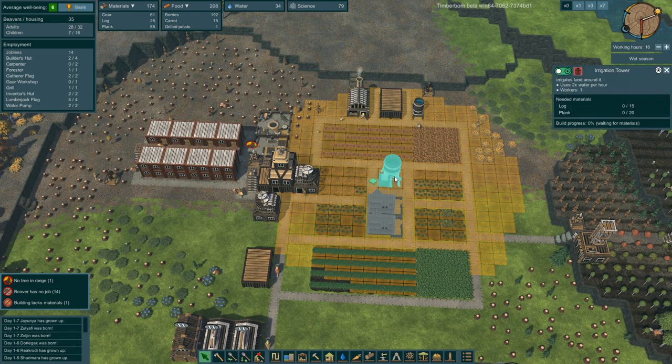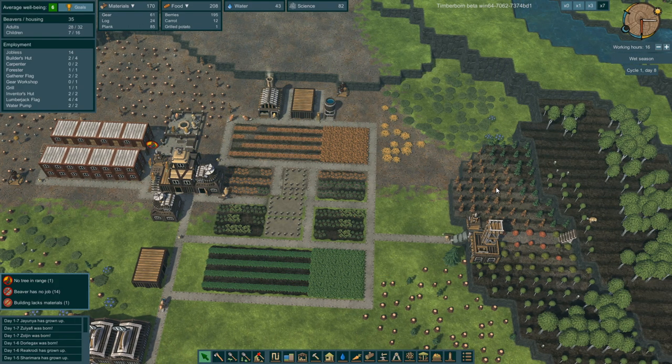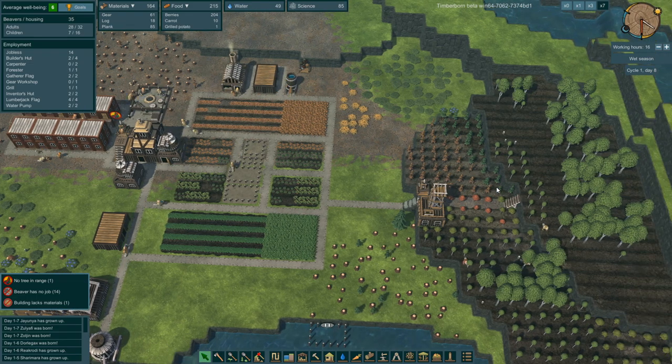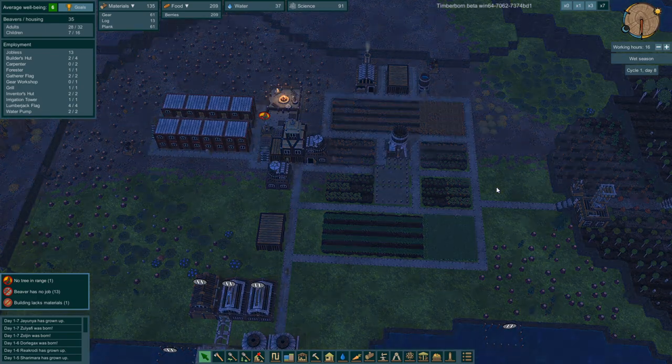Alright, let's get whatever done first. Come on, beaverton — get to work! This is crazy, this whole irrigation system thing is insane. I need a sip of coffee to get through this.